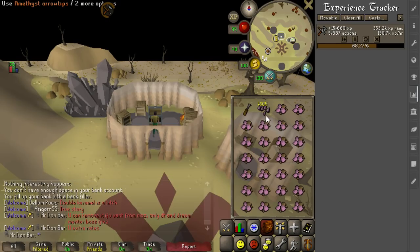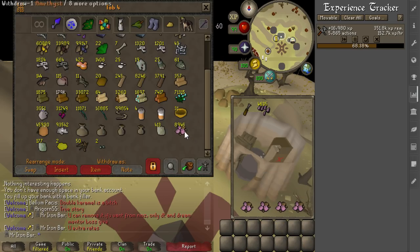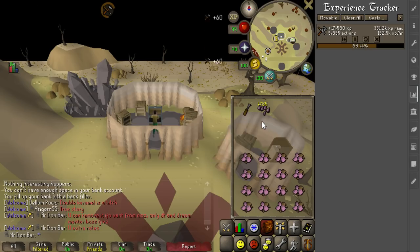I am working on cutting some Amethysts into Arrow Tips, and surprisingly it's actually really good experience because you cut them really fast — about gem speed, actually. It's 150k crafting experience an hour, which is really good. It's a little bit under 3,000 Amethysts an hour that you can cut. I have about 9,000 of these, so it'll take a little bit over 3 hours to finish all of these. I want to turn all of them to Arrows, so I should have a lifetime supply of Amethyst Arrows coming up within the week.